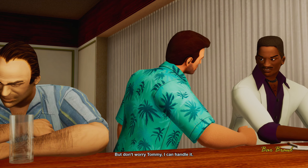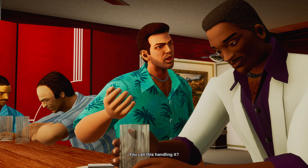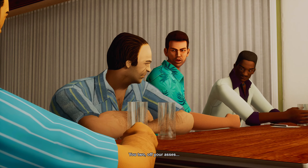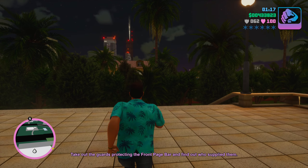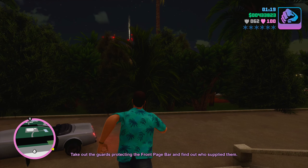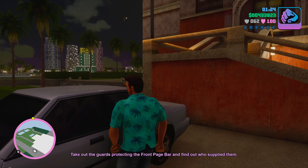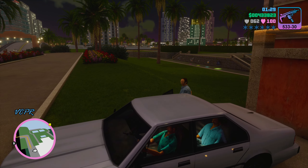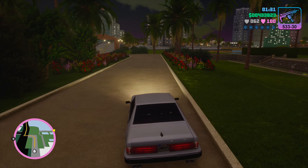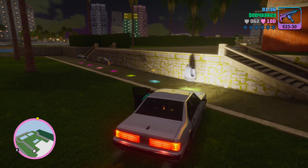'Some bars are refusing to pay — they reckon they're protected by a local gang of thugs.' 'You call this handling it? You two, off your asses, let's go.' Tommy's gonna go handle it. Take out the guards protecting the Front Page Bar. Get in, bitches. I'll make a good boss. I really thought there was a shotgun in this collection — I might be thinking of GTA 3.